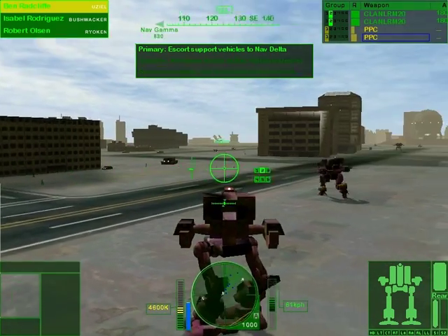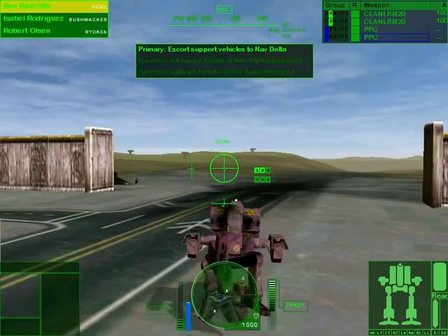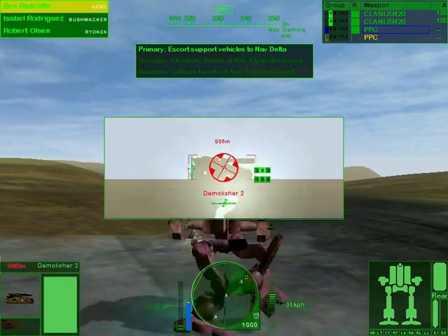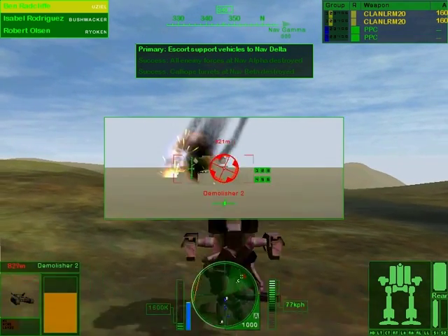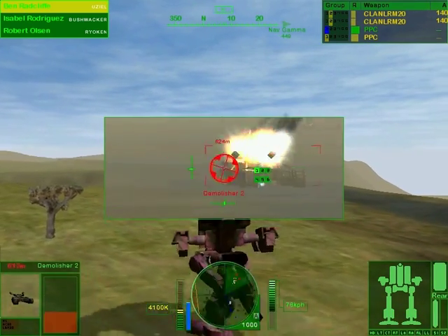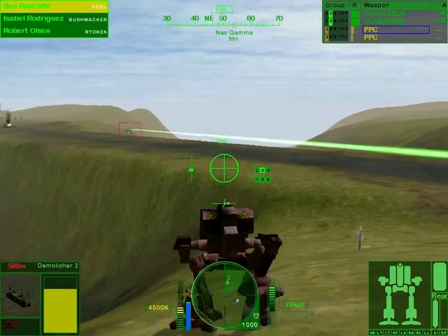The base is clear of hostiles. Convoy is moving to nav beta. Continue on course to gamma. Marking escape point as nav delta. Close up and form on me. Well, that's not too bad. Demolisher — whatever the hell that means. You know, we've only faced really crappy vehicles. I wonder why they call it a demolisher. 'Cause they're about to get demolished now. Whatever, I'll just fire more missiles at you. Wow, these things have a lot of health — usually they die with a little bit but nope. Oh, they have PPCs, fuckers. I'm coming after you.